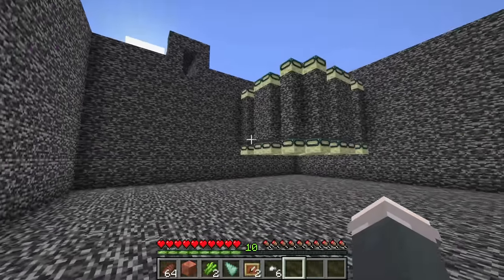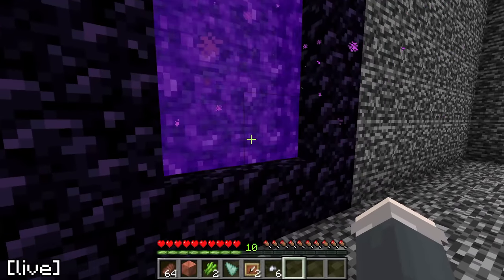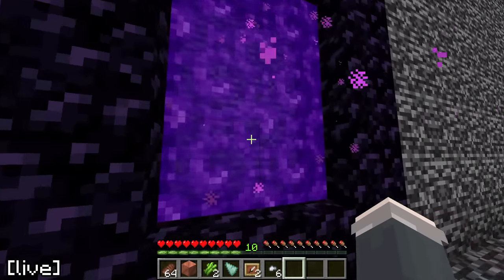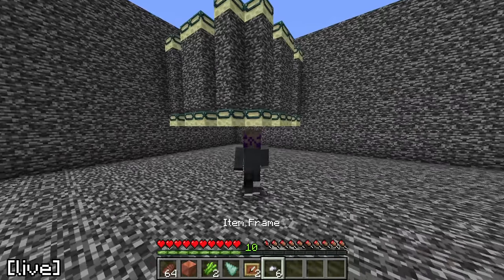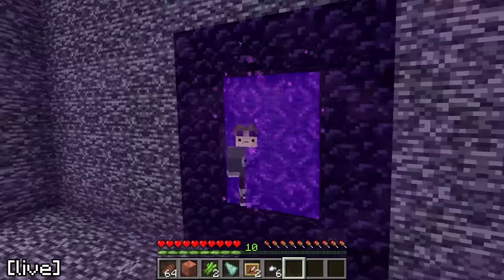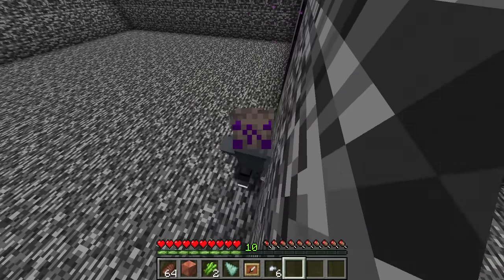I tried to think about it logically. There's a nether portal here — this is just like the last one. They wouldn't give me a nether portal just for me to get a small item; it seems too easy. I need seven blocks and I have one, and I already checked everywhere. I then stretched my FOV to try and see outside the room, and on the last wall I actually found something.